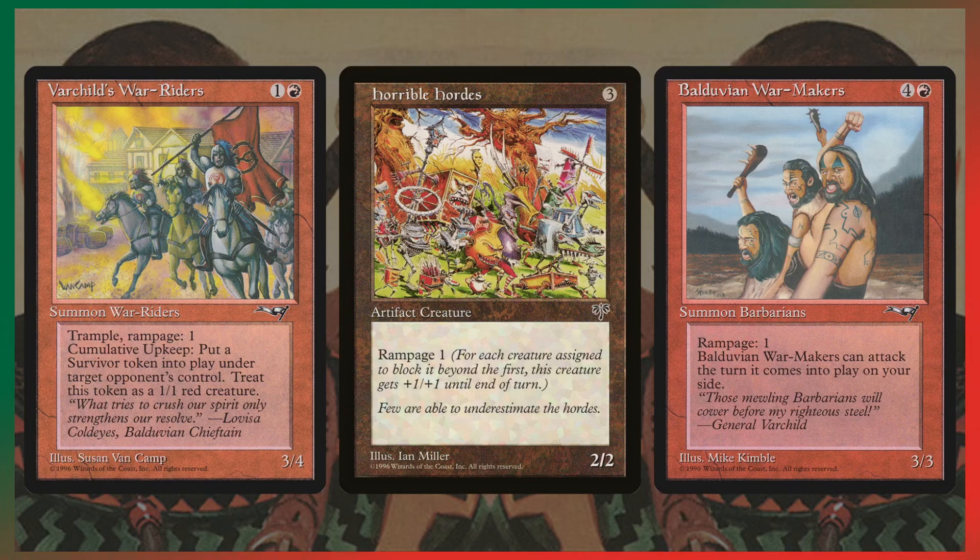These are the Rampage 1 creatures. The best one is Varchild's War Riders because it has a cumulative upkeep cost of putting a 1/1 creature token under an opponent's control. This gives you a bunch of fodder for all your Rampage creatures to get huge power and toughness boosts when attacking, which can lean into the card draw spells. That card is amazing — I'm also putting it in a Goad deck I'm building personally.